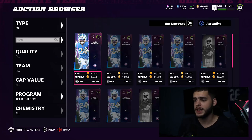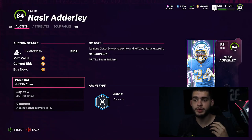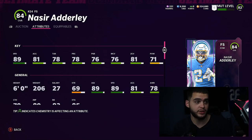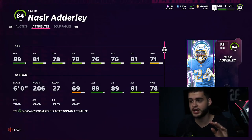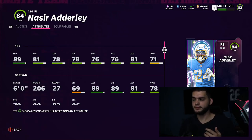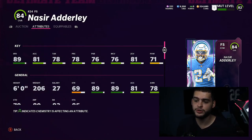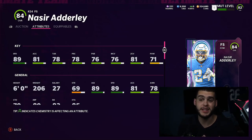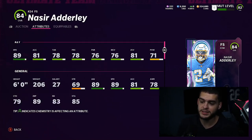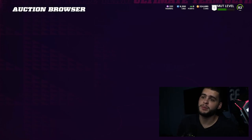For my number two pick it came down to Nasir Adderly versus Darnell Savage. I originally wanted to put Adderly here — 89 speed is faster than Savage, his zone is good, agility is great, he's six feet tall — but his 81 acceleration hurts. On defense right now players already feel slow off the rip. On a deep bomb, if he only has 81 accel getting out of his deep zone, I've been seeing safeties just sit there. Change of direction and acceleration are very important this year.